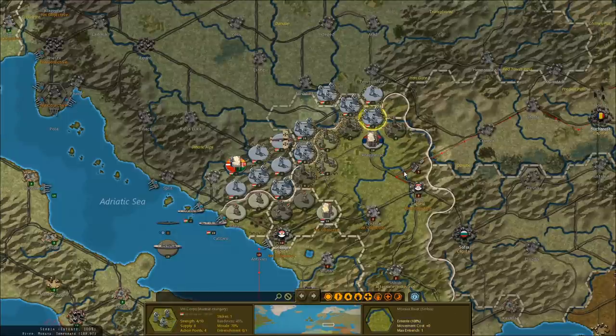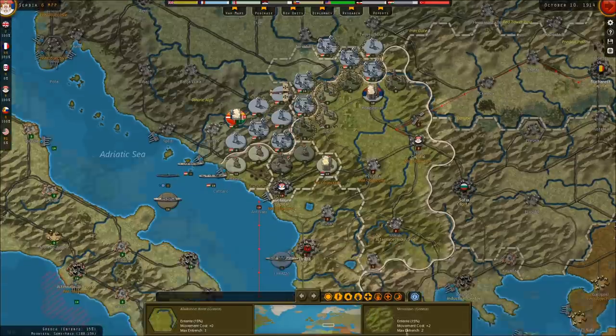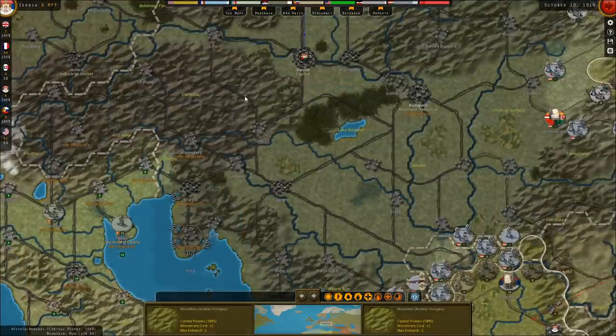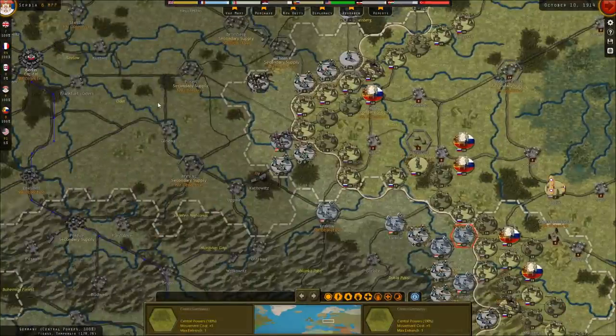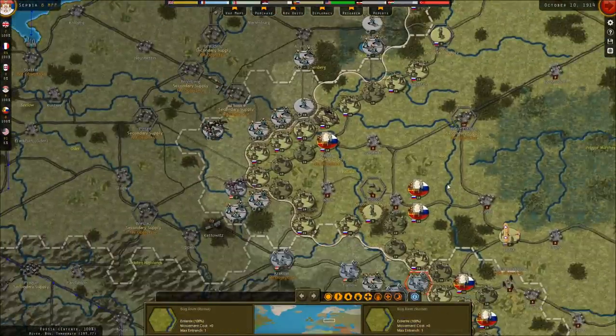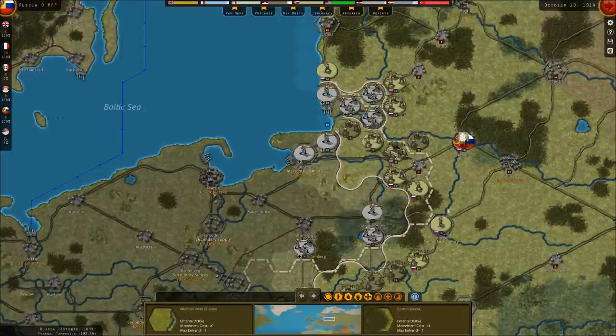I'm hoping that the attacks on this 8th Austro-Hungarian corps bought us a turn where the enemy will just reinforce. That's going to do it for this turn. We did the Russian front, and nobody has enough money to do anything else. Everybody who can and should has already dug in.